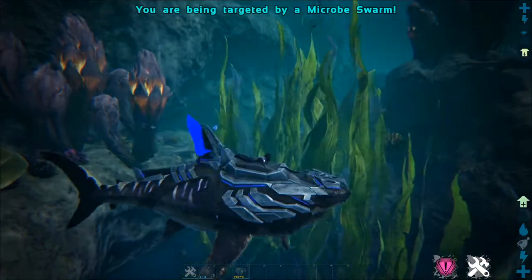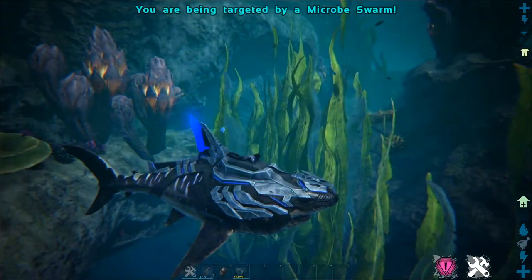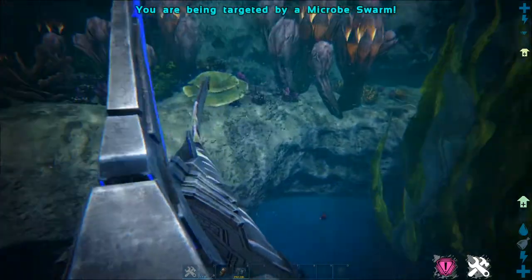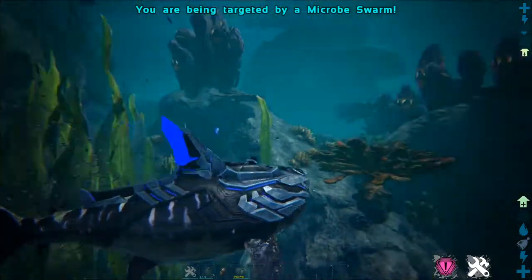Swim deep into the water and look for a swarm of shiny tiny fish. Once you find this swarm of fish, you're going to want to get close to it to aggro it to you. You will know that you have this swarm's attention when it says 'a microbe swarm is targeting you' at the top of your screen.